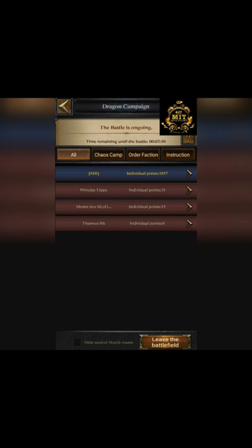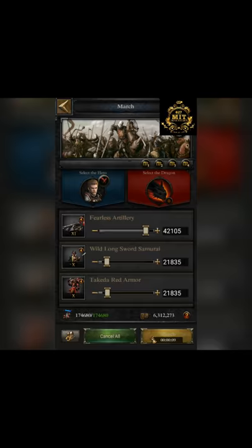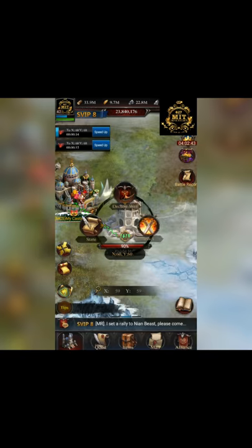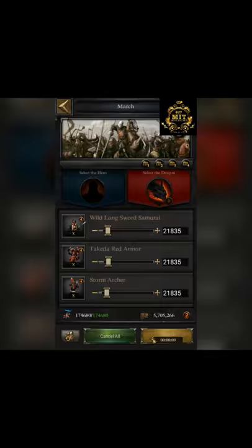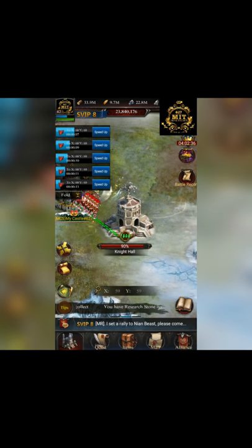From 1839 it became 1857 — because the Knight Hall is very useful for getting more points. And remember: the more points you get, the more rewards you will receive.